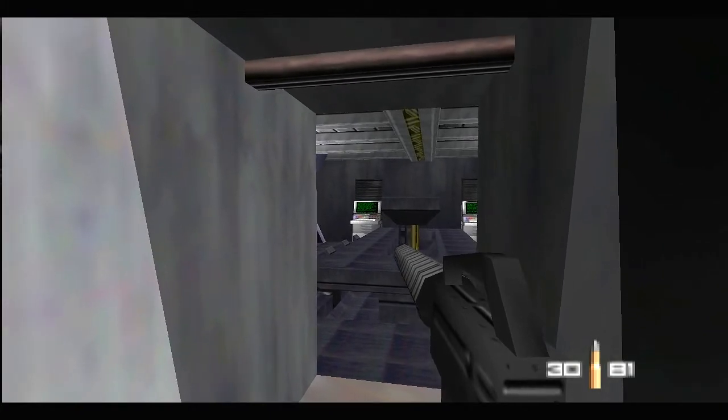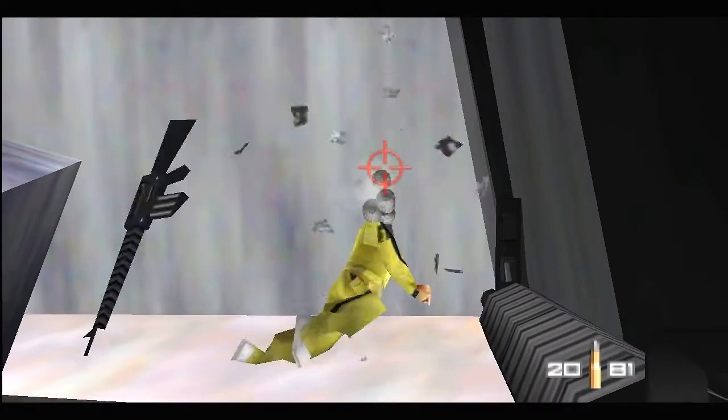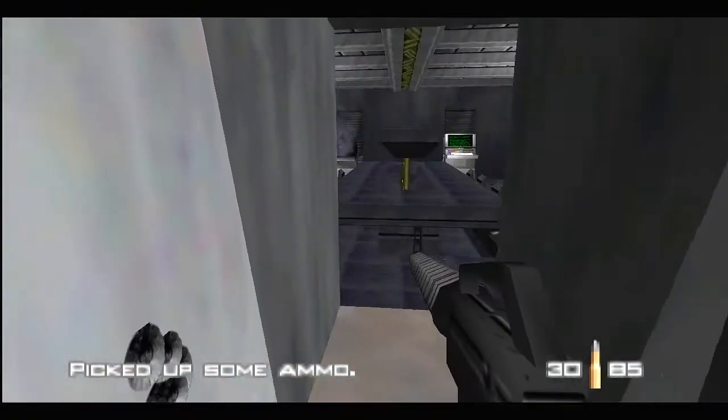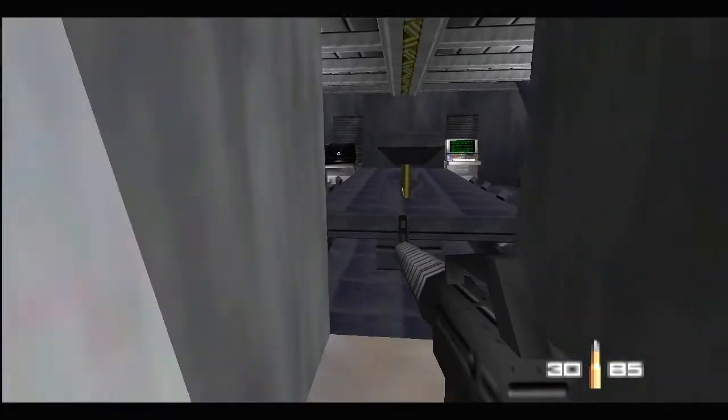So what I do here is just aim for that computer on the left, destroy it, back up immediately and hide — then kill those two Moonrakers that were inside the room. Just like before, another wolf-style strategy.